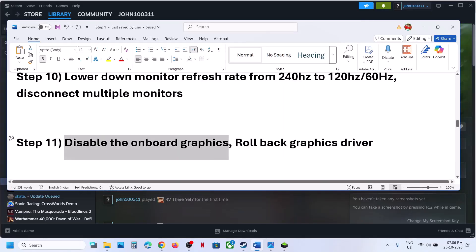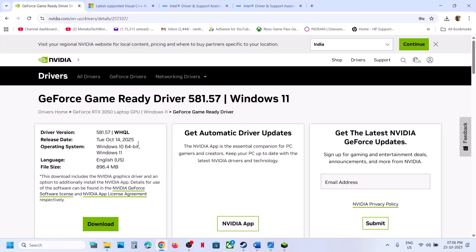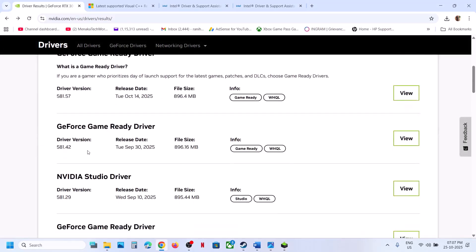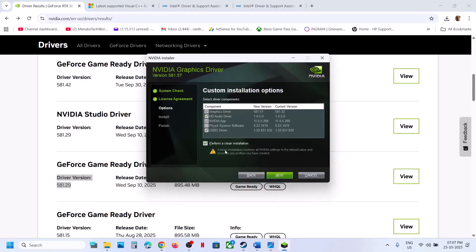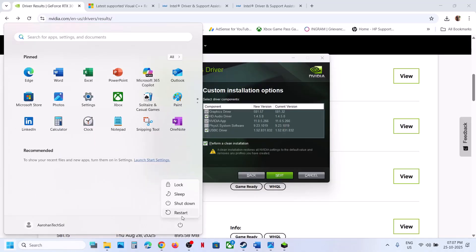The next step is to roll back the graphics card driver. If the latest graphics card driver is not working, select your graphics card and operating system on the website, then click View Previous Versions. Try an older graphics card driver. When you install it, make sure to put a check on Perform a Clean Installation. Once done, restart your computer and check.